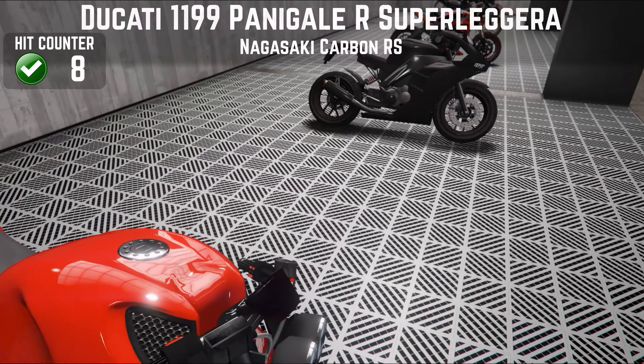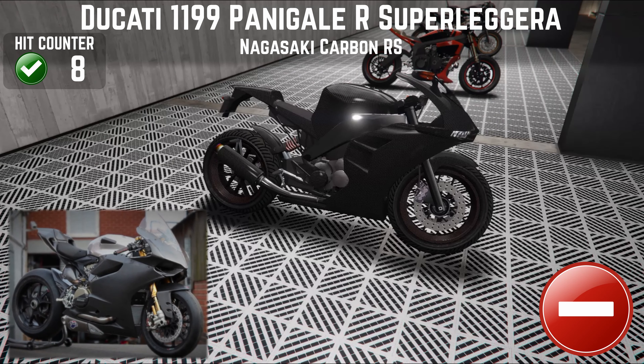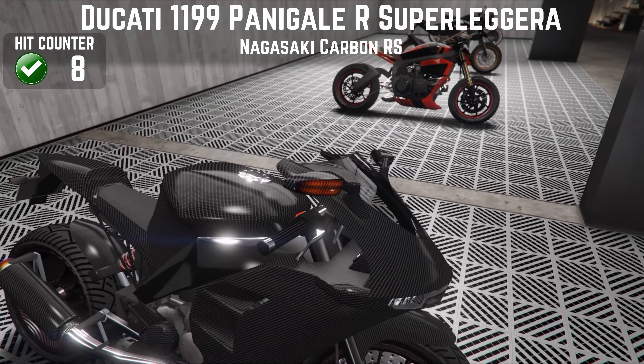If you can't decide how to customise your bike, the next one is perfect because performance parts and wheels is all you can do. It comes with a carbon body which looks fairly matte, so I decided to make mine the 1199 Panigale R Superleggera — actually an invite-only, very limited edition bike in real life — but in the game it's just an okay bike: not particularly fast, handles okay, and at least it's still available for your Ducati collection.